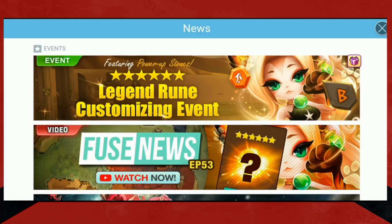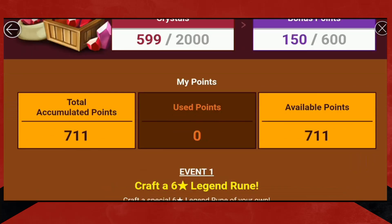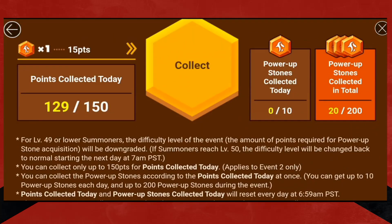Very few people think about it, but the events — everybody knows there's an event going on. Right now we have the six-star legend rune event. So I've been tinkering around. All you have to do is farm. You collect runes and you get points for your runes. You can get 150 points — I still have to get a few — 150 points will get you 10 power-up stones.